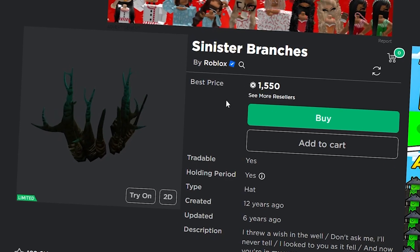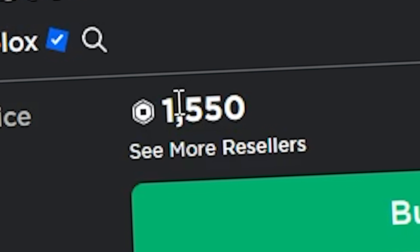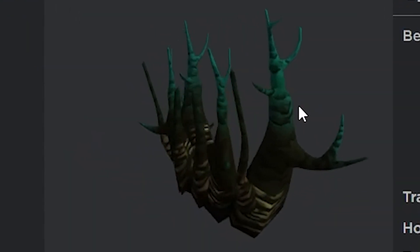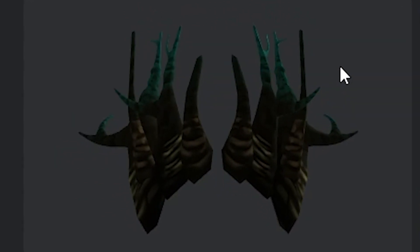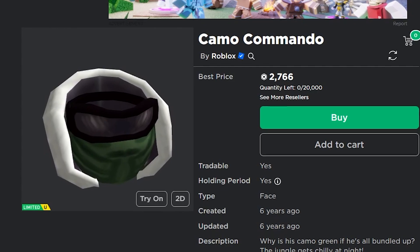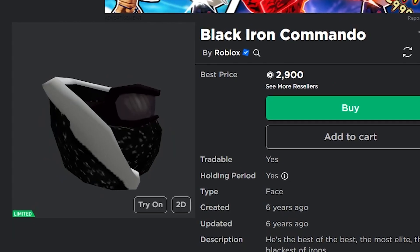Another one is the Sinister Branches — another really cheap item at only 1,550 Robux. It definitely has a lot of demand so I think it's going to go up a lot for Christmas time, as a lot of people are probably going to be buying it.